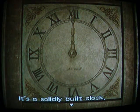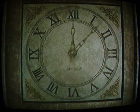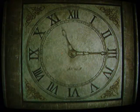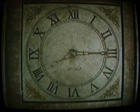Alright, now the trick here is: move the hands — turn the minute hand right until it gets to 15, and then stop. Then we move the hour hand left to 8 o'clock, so it's 8:15. It'd be nice if it could go a little faster. And click OK.